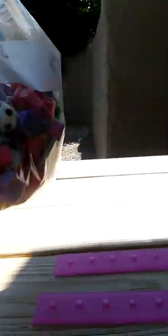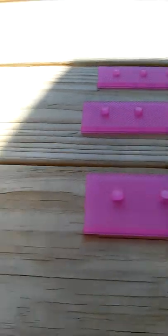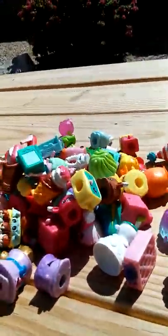Hey guys, it's Snickers 152 and today we have a collector's case and a bag of Shopkins. We decided to color code them by pink, orange, yellow, green, blue, and purple and put them on the case. Let's dump these out. Since we don't have any red, we use pink, but we do have Miss Prezzy and Marty Party Hat.